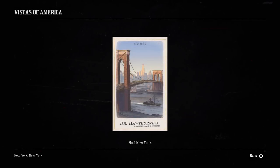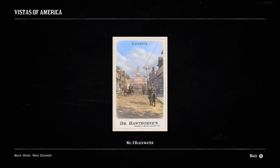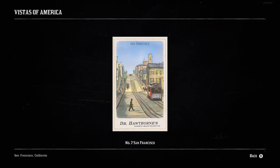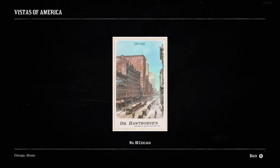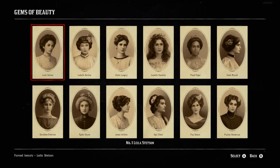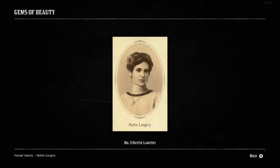By completing the Vistas of America set, you receive a Gold Nugget and $100. By completing the Gems of Beauty set, you receive a Platinum Chain Necklace and $100.